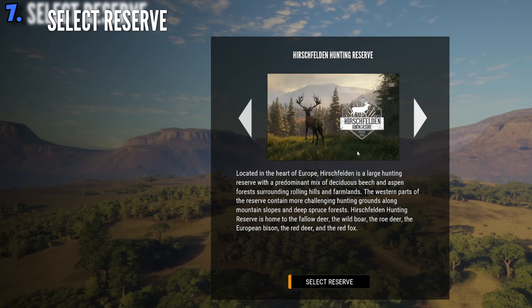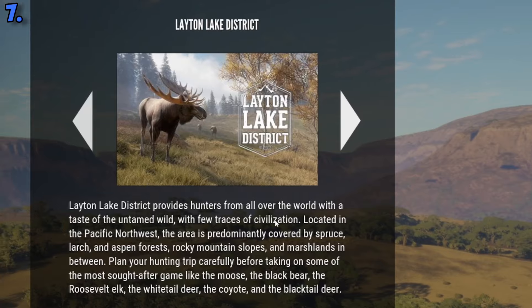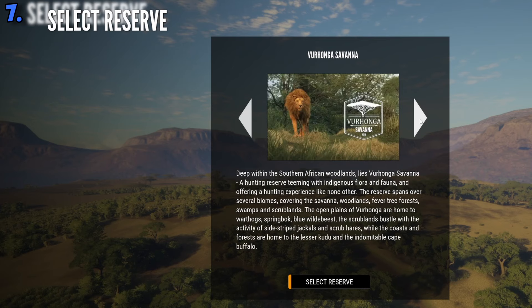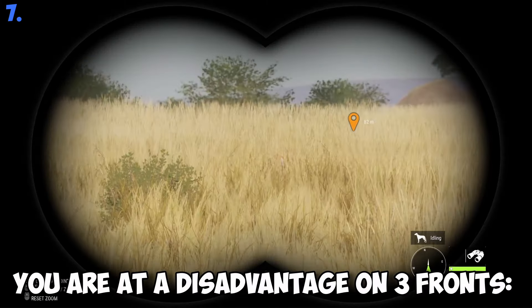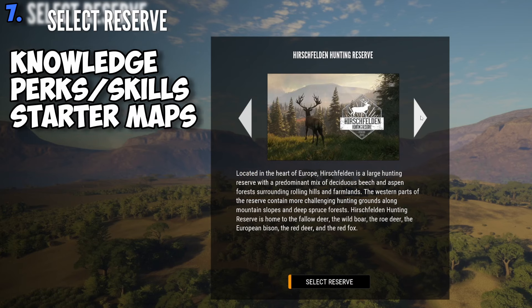Also, the two starter maps or reserves that come with the base game are literally two of the hardest locations to hunt on because of the amount of foliage. It's much easier to start somewhere sparse, like the Savannah or Quattro Colinas. So you are at a disadvantage on three fronts: knowledge, character perks, and even the maps.